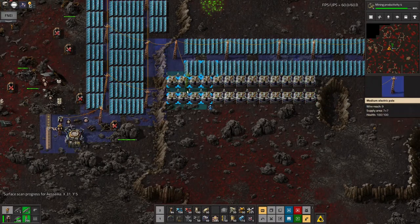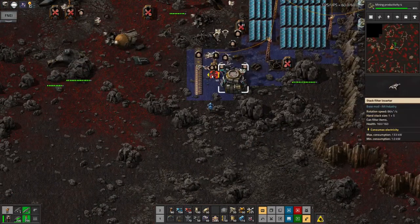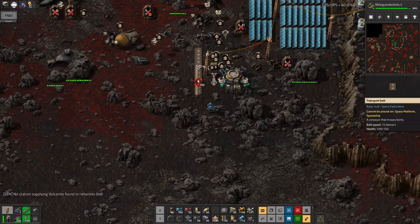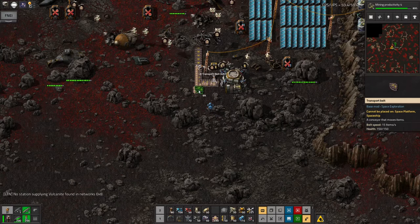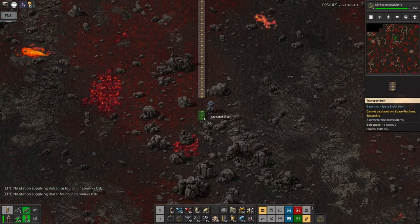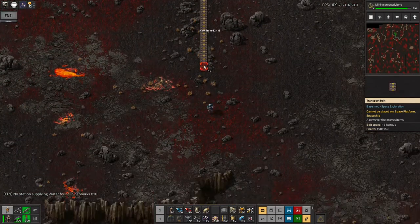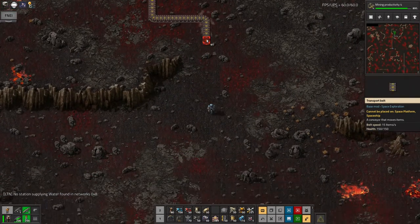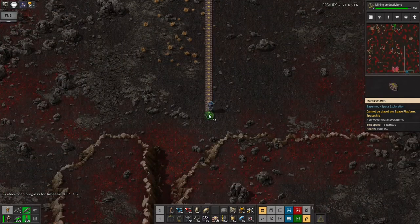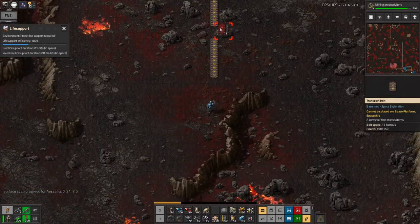I'm going to need some accumulators as well because night will fall before I'm truly ready and I'll lose all the power. I'm going to put another inserter on the bottom of the box so I can have it exerting onto the other side of the belt, and then run it all the way down to the base. This is a ridiculously long way with a ridiculously large number of rocks to clear, but it's going to be a lot quicker and easier than trying to carry it all by hand — the amount of stuff you can fit in a rocket compared to your own personal inventory is kind of ridiculous.